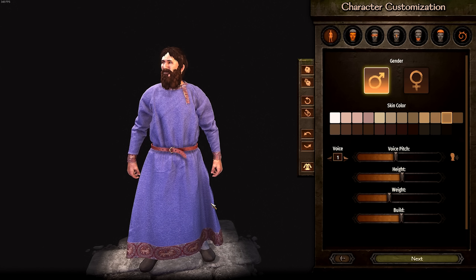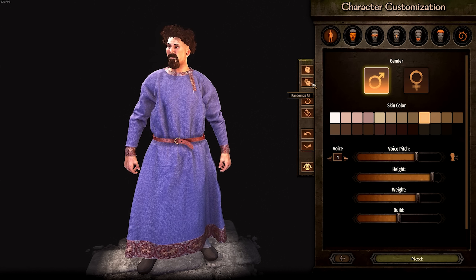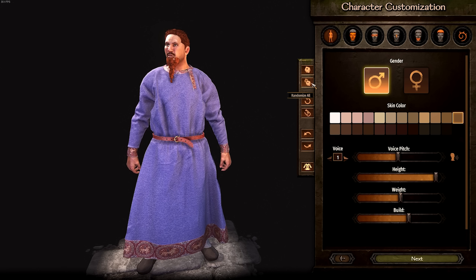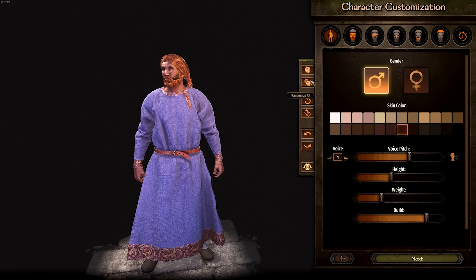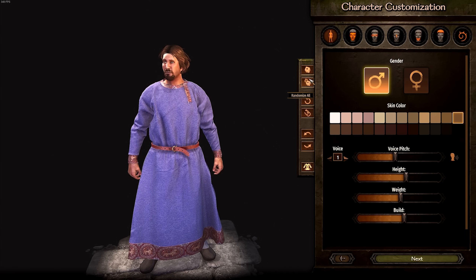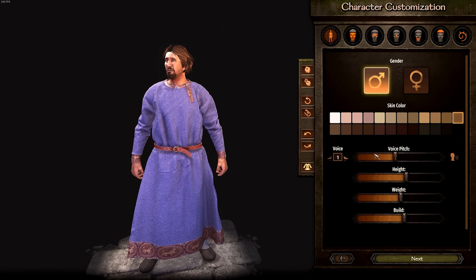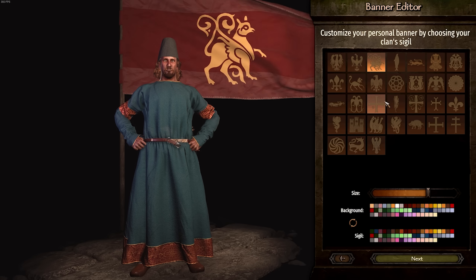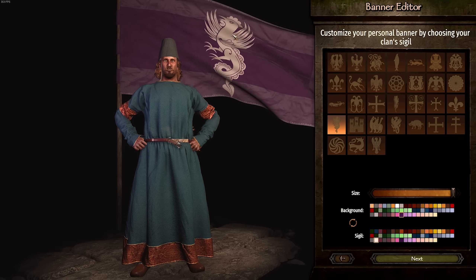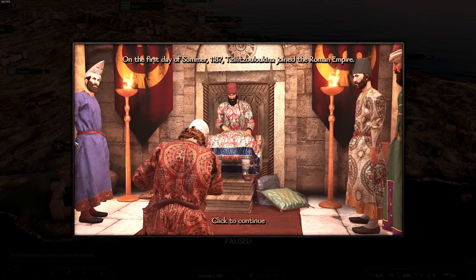Let's make ourselves a character. We're a nice little Byzantine man. He looks more French than anything else, but that's fine. We've also added in some new banners — the dragon chicken, I love it. And here we go on the first day of summer 1187.